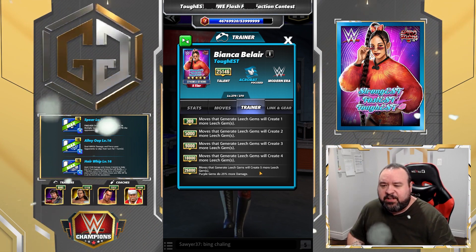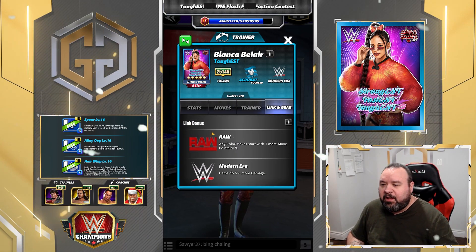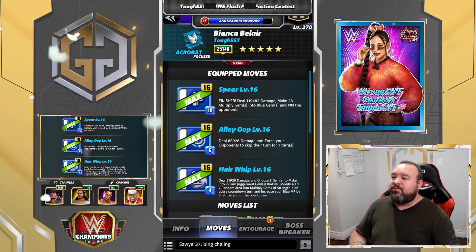I don't even think there was a trainer ability for leech gem users before — it was only coaches. I think it links with Raw and Modern Era and no gear.